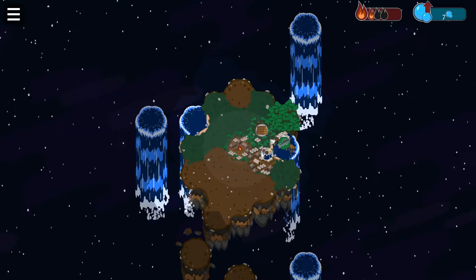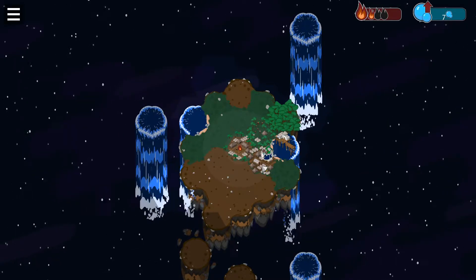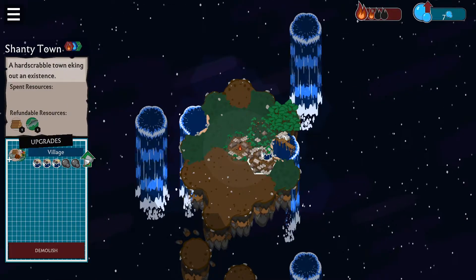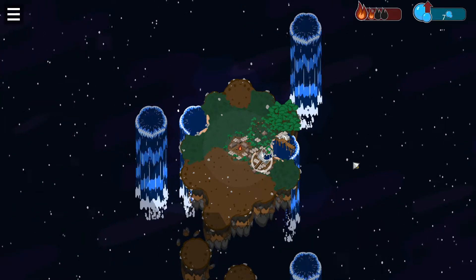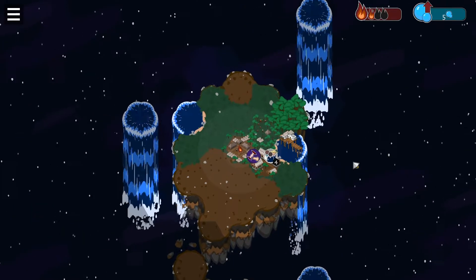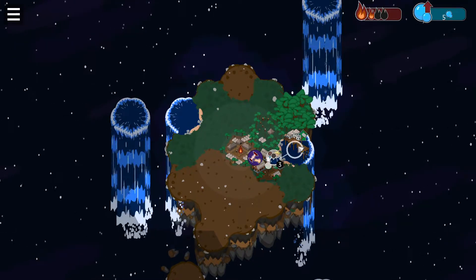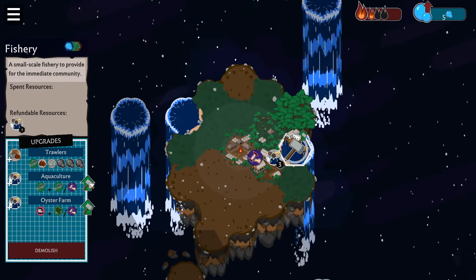You can send a resource from one building to another by dragging and dropping. Once a building has the resources it needs to upgrade, you can upgrade it by clicking on the corresponding button in the building panel. Complete an island by upgrading your center tile enough times to fill the firelight bar in the top right corner of the screen. Not all buildings need resources to upgrade though, so keep an eye out as you discover different buildings and new combinations.